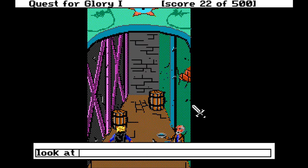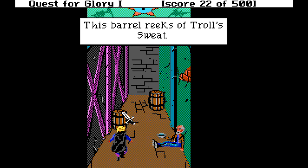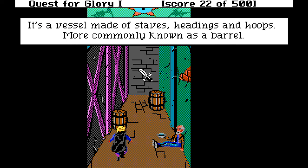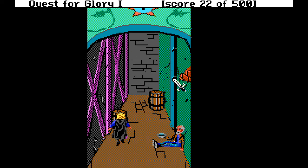Alms, alms for the poor. This grubby place must be an alley. You feel a strange, cold feeling here. You see some discarded barrels, and a beggar holds out a bowl towards you. This barrel reeks of troll's sweat — it's a vessel made of staves, headings, and hoops, most commonly known as a barrel. And when you click somewhere that isn't useful, you get: 'You may have already won a fabulous all-expense-paid trip for two to scenic Shapir, land of the shifting sands. To claim your prize, simply purchase a soon-to-be-released copy of Quest for Glory 2: Trial by Fire at a software dealer near you.'